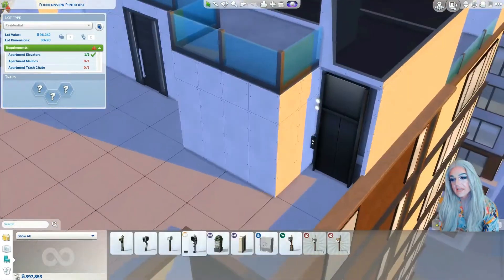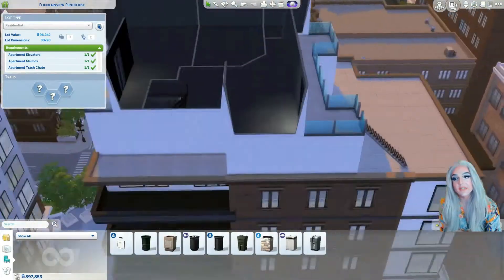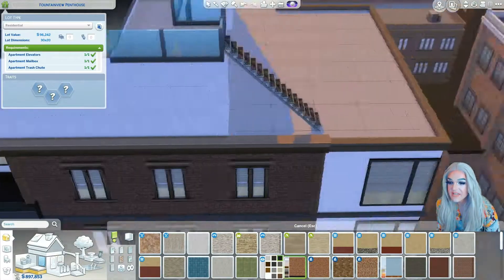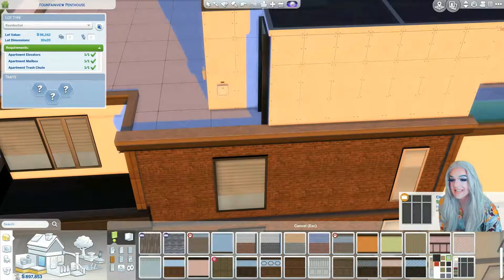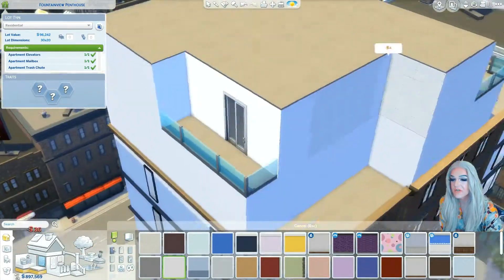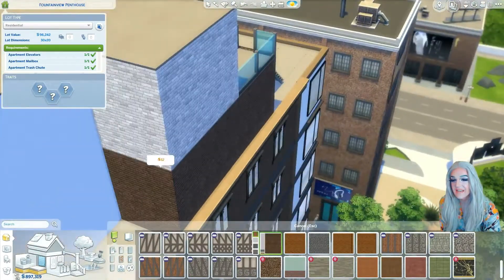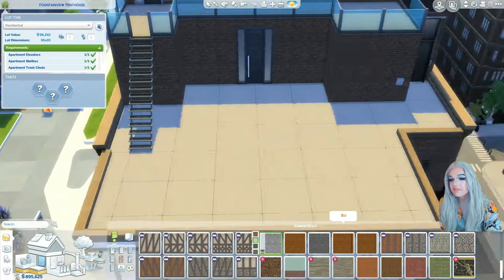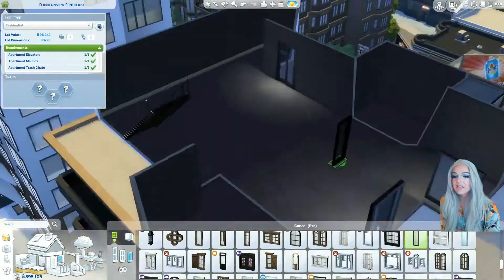Here I am on the top floor — it's only two stories tall — trying to figure out where the bathrooms go. I'm trying not to make big square rooms, which you will see I fail at in a second. Two bedrooms can only fit upstairs, plus a little seating area and one little balcony. The primary focus of this house is the back patio terrace. You might see me turn on move objects a billion times because I recorded this in multiple sessions.